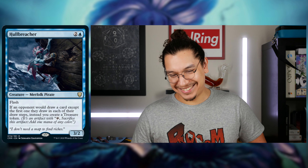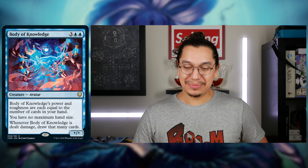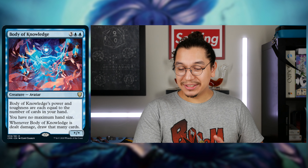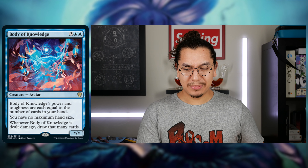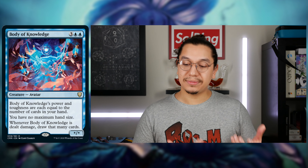Body of Knowledge — for three generic and double blue — I'm going to mention this because it combos with a commander I really like. Creature avatar, star/star body. Body of Knowledge's power and toughness are each equal to the number of cards in your hand. So if you have four, it's a 4/4; five, a 5/5 — so on and so forth. You have no maximum hand size.